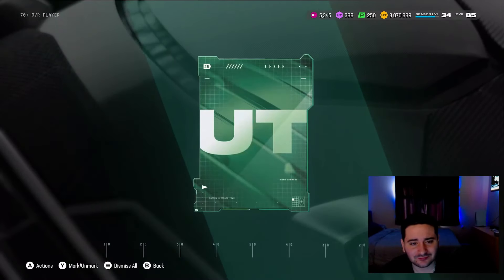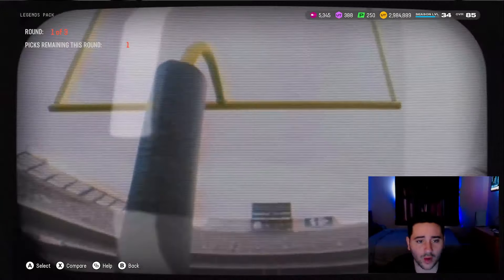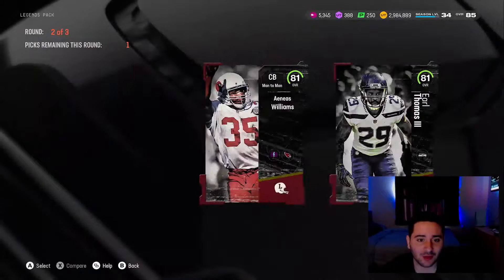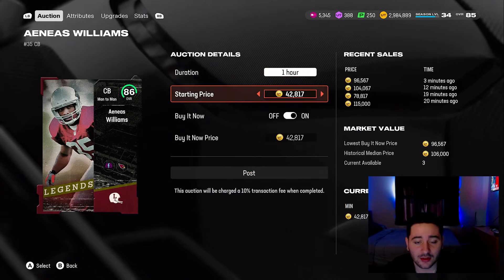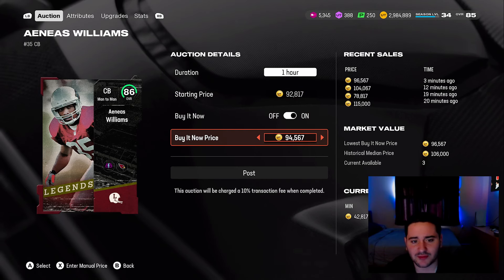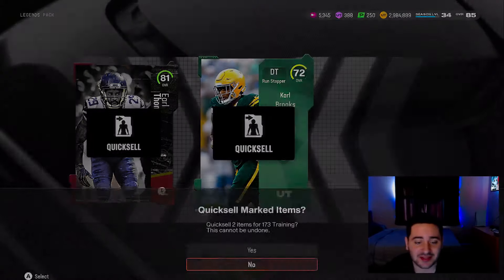Let's have a legends pack — it's Legend Saturday! It's time to pull an LTD legend — it's been way too long. We get an 86 Aeneas Williams — that's a fire pull — and an 81 Earl Thomas. I don't know why I went with Earl Thomas, that was a dumb idea. The 86s are very cheap right now because of that bundle. At 96K for this Aeneas Williams, we're gonna throw it up for about 100K so we can make some profit on that pack.